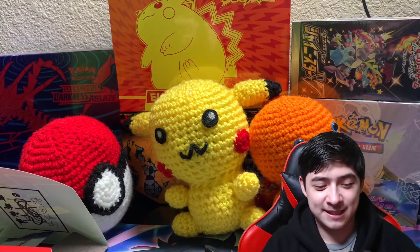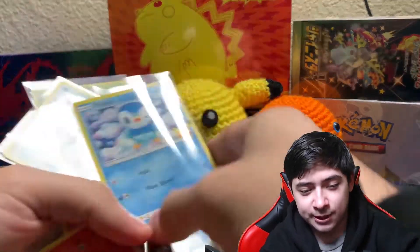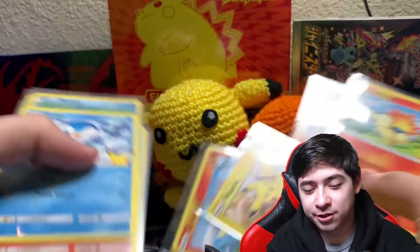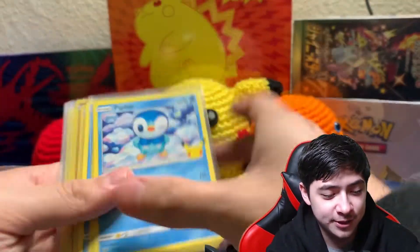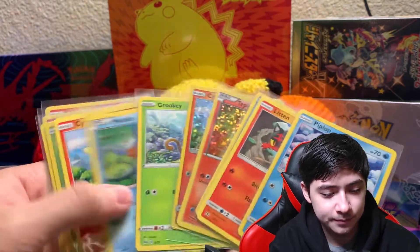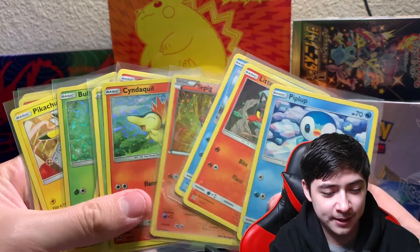But anyway, that's gonna wrap it up for this pack opening. I just wanted to showcase what the McDonald's promo cards were, just in case you guys were wondering or they're not available at your McDonald's yet. So these are all the cards — you got three holos: Bulbasaur, Tepig, and Cyndaquil.